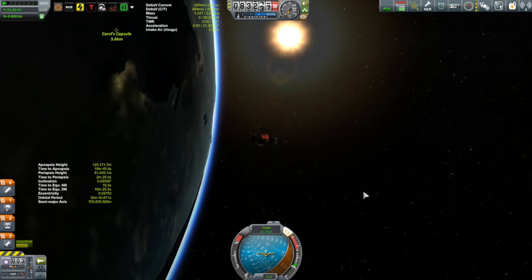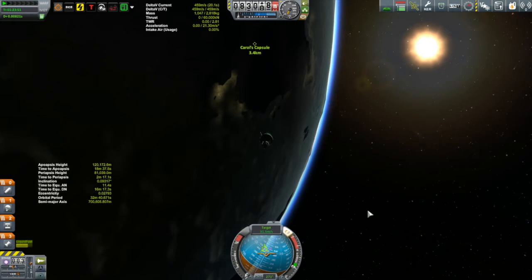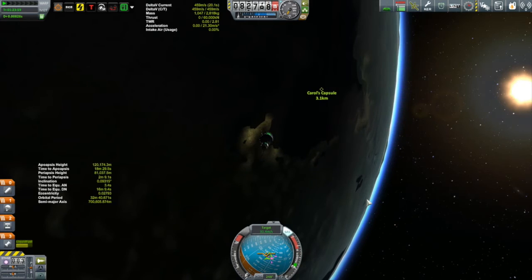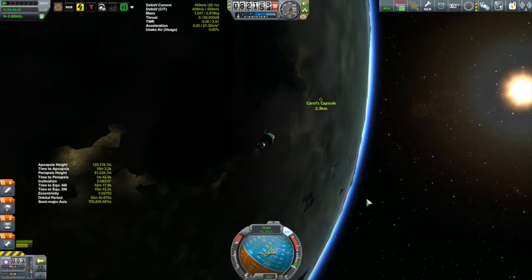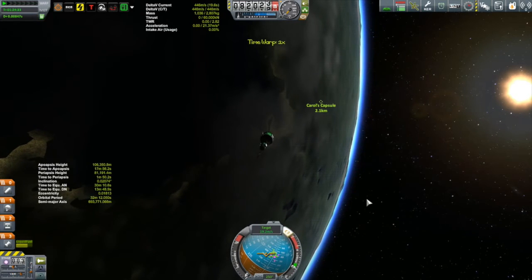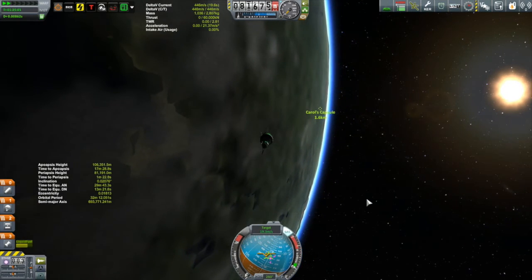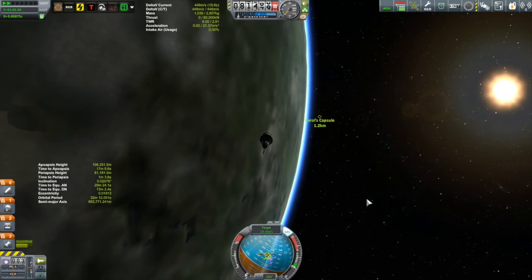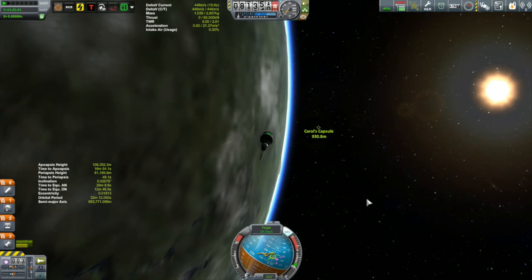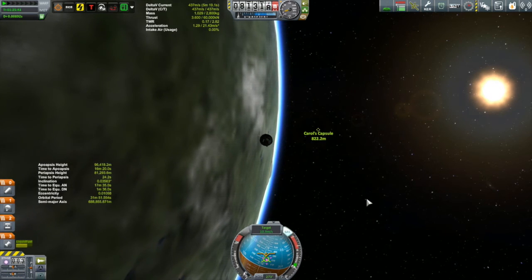I have done a rendezvous before — we rescued Ribfell a number of episodes ago. You want to point yourself retrograde, make sure you're in target mode, and eventually match velocity while pushing the retrograde vector onto the target icon. My best advice is to take your time. It's really easy to come in too quick and blow right past. If you slow yourself down too much, that's no big deal — you've got time warp. It's better to go slow than to come in blazing hot and miss your target, or worse, crash into it.